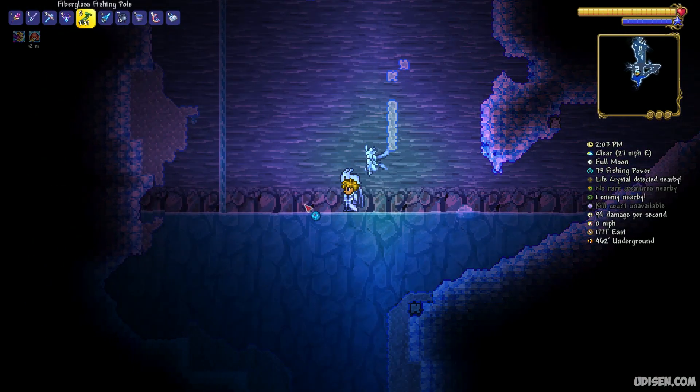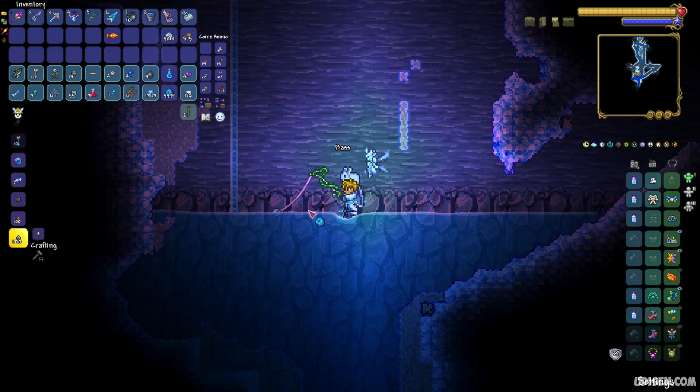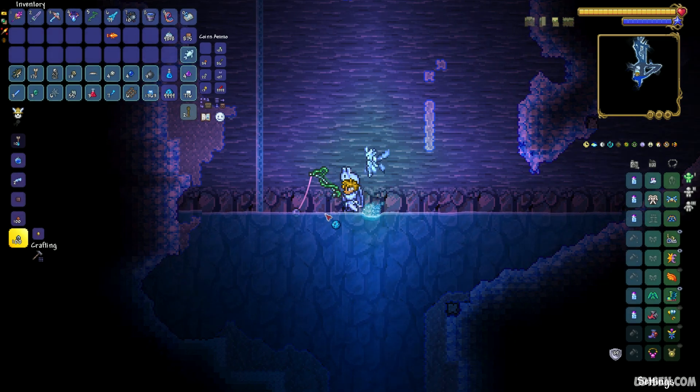Press the left mouse button with the fish in a pool and watch the action around the bobber. In that moment, press the left mouse button. Yes! And you receive some type of fish — sometimes a crate. That is a normal situation.